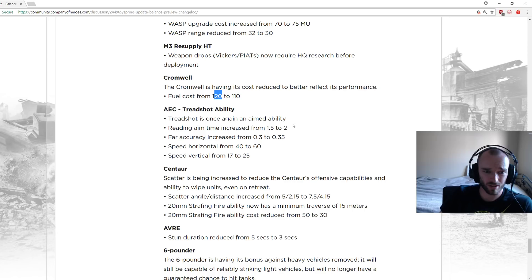AC tree shot is once again an aimed ability. Retreating aim time increased from 1.5 to 2. Far accuracy increased from 0.3 to 0.35. Speed horizontal from 40 to 60, speed vertical also changed — possibly meaning you have to skill-shot it. Previously I think you had to be stationary for the tree shot to work; I'll have to test that out.